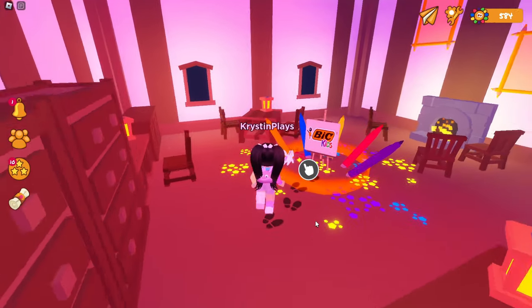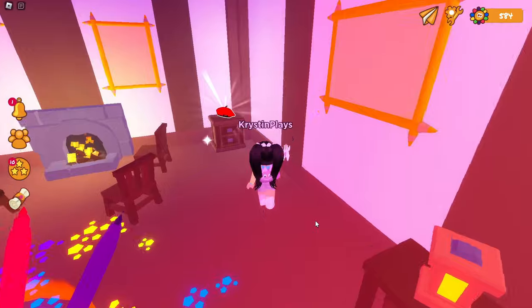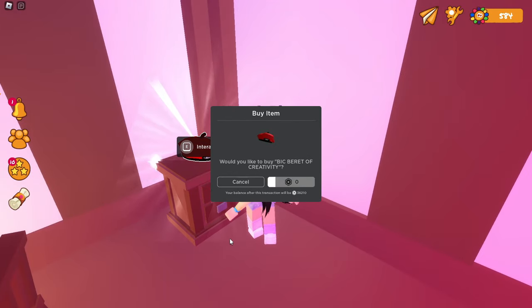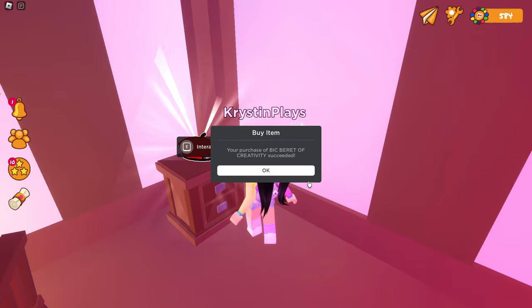Once you get inside, over to the right you'll see a table that has the beret on top of it. Go ahead and click to interact, and here you'll be able to claim this item completely free.